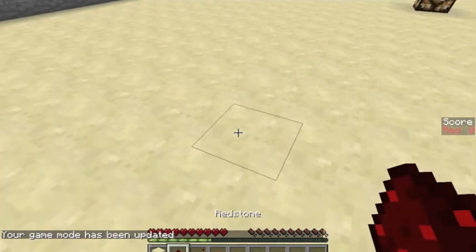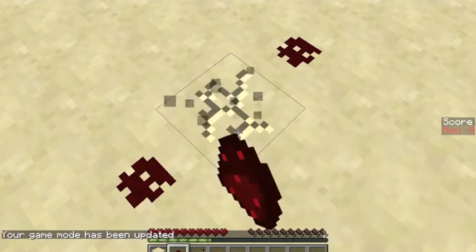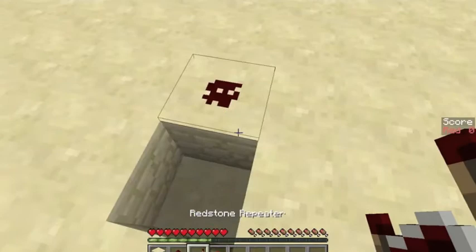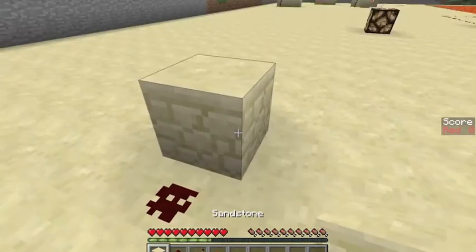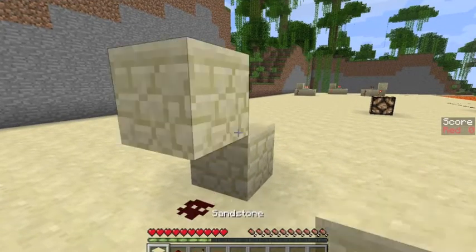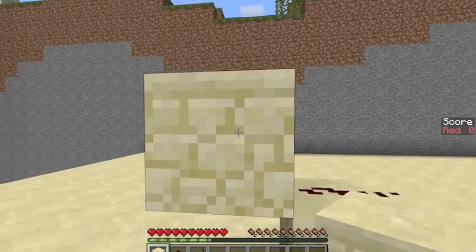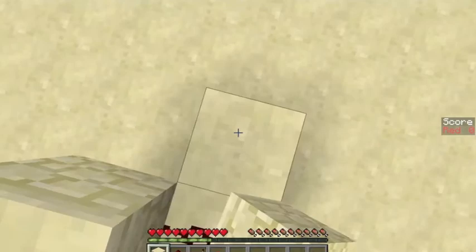And redstone. Just break the block because I don't need it. And a repeater. A block — we don't need dust there because it's just optional. Just saying.